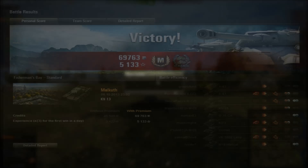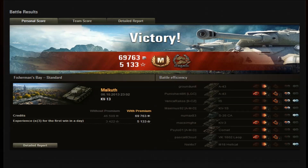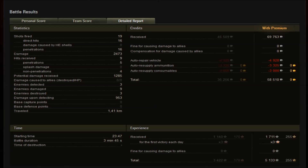Now I'll show you the post-game stats. We got the Master Badge and also the Confederate. We got almost 70,000 credits, 5,133 experience on a triple. We did the most damage at 2,400, with 3 kills and 1,141 base experience. 19 shots fired, 16 hits and 16 penetrations. 1,200 potential spotting damage received and 953 spotting damage.